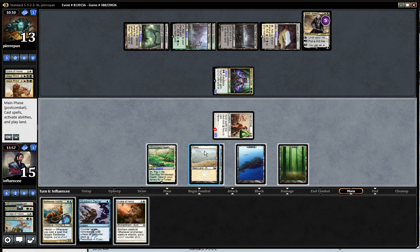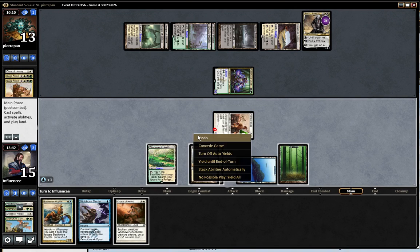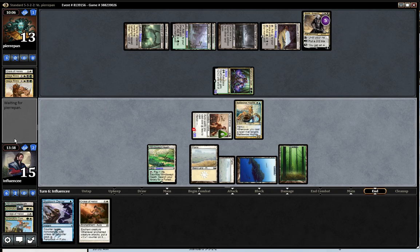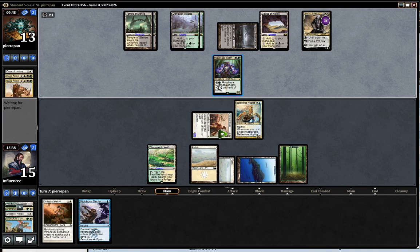Now I want Stubborn Denial up, but I want to put a Battlewise Hoplite on the field. This is really hard. It's a great play but could be a very big misplay on my part. If he's got a removal spell, he's got a removal spell — maybe he had it last turn but wanted Sorin. I could counter Sorin and swing, which is fine.